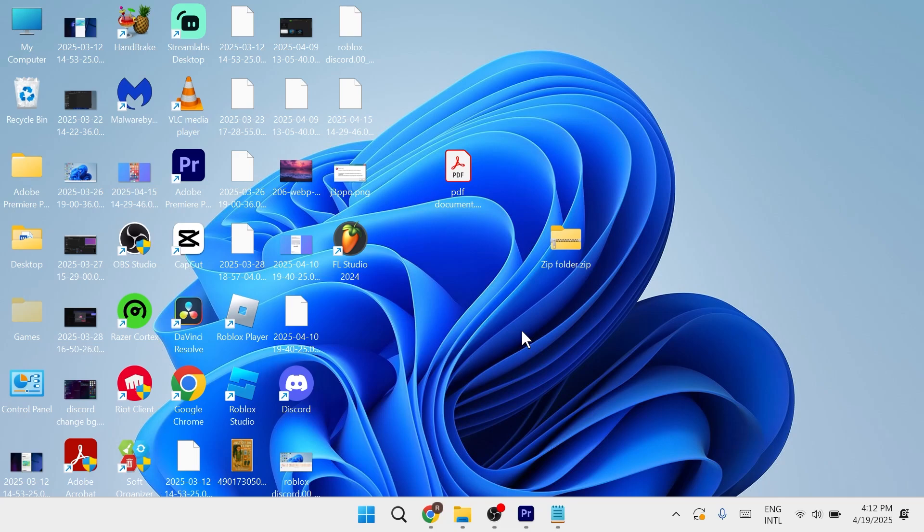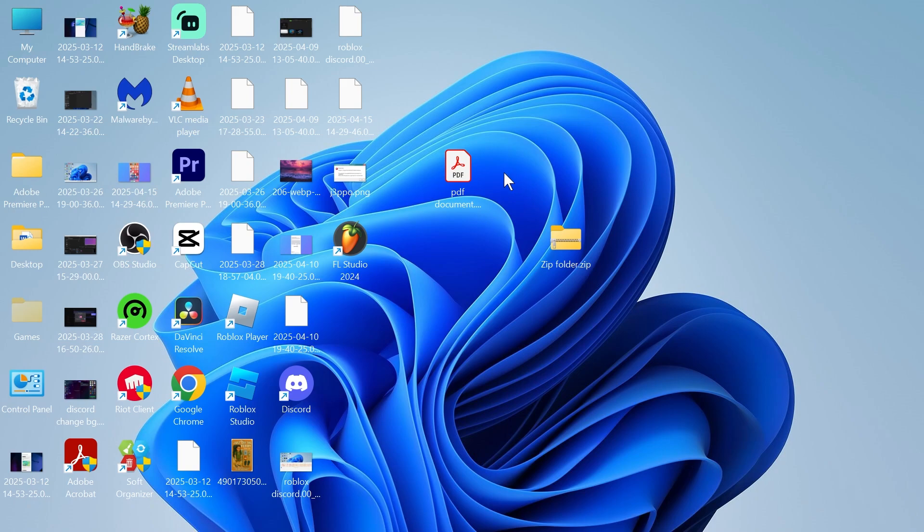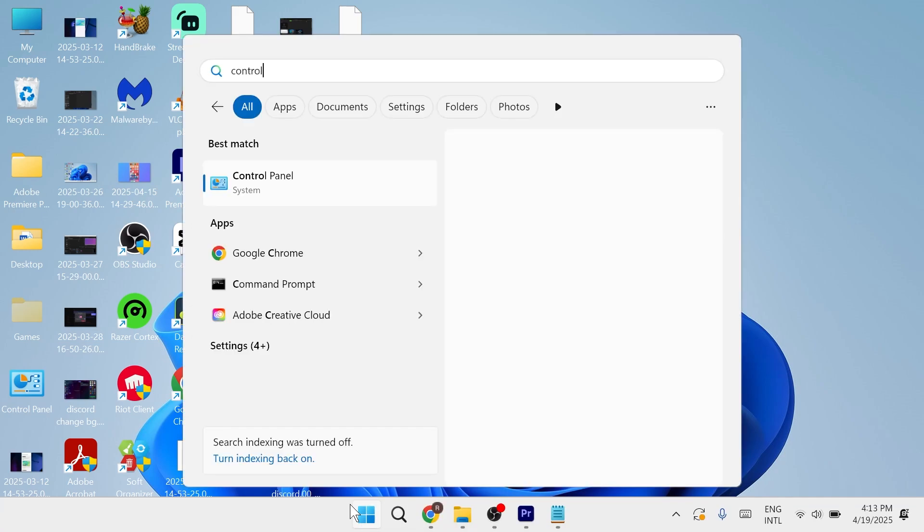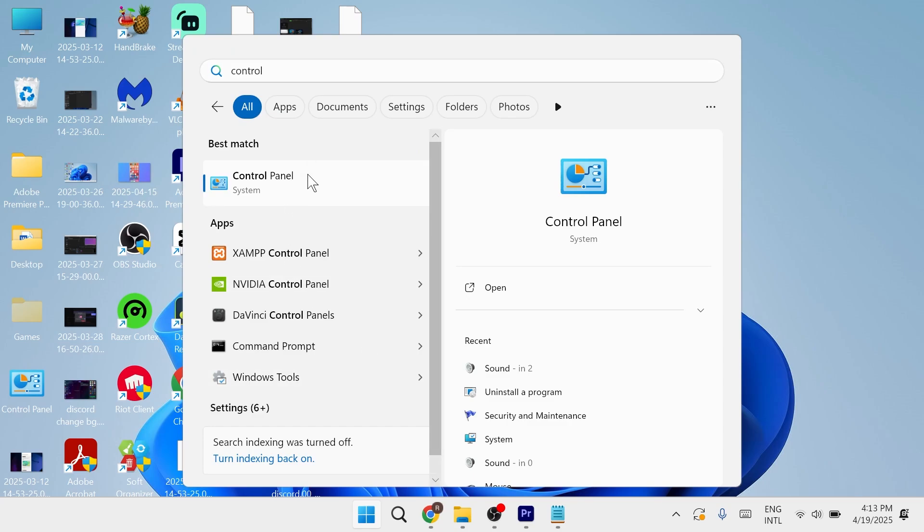In this video, I'm going to show you how to fix network lag detected in PUBG. To fix this error message, we first need to head over to the Start menu, search for Control Panel, and click on the Control Panel.